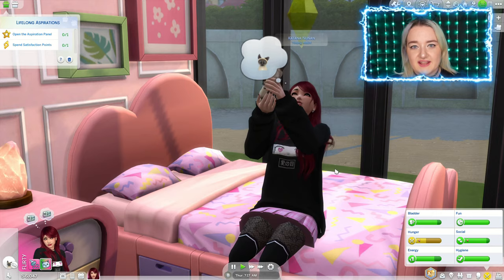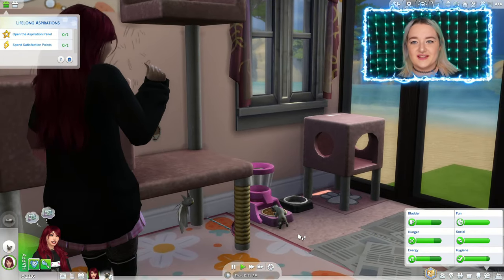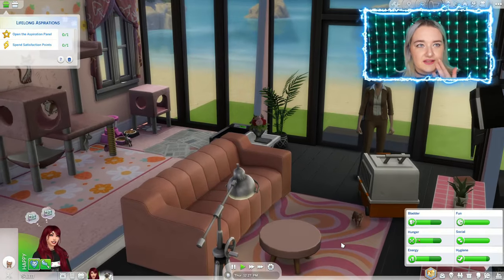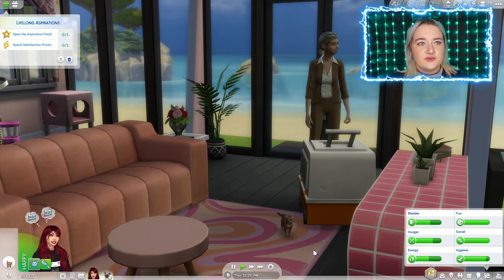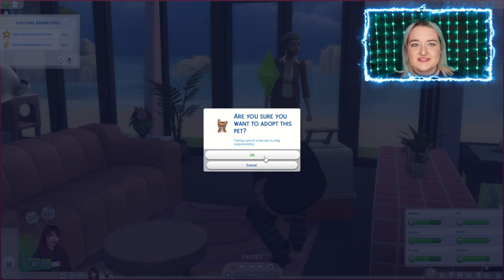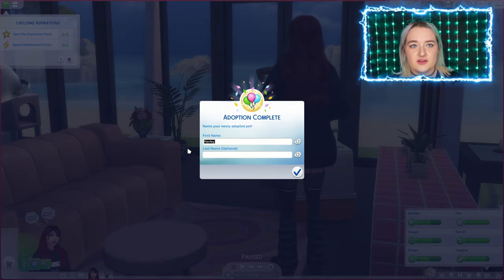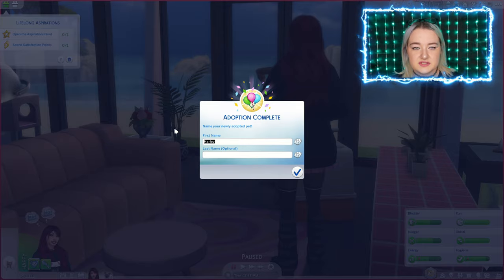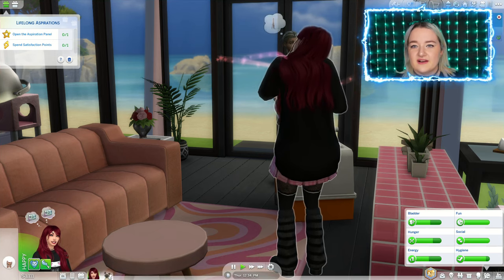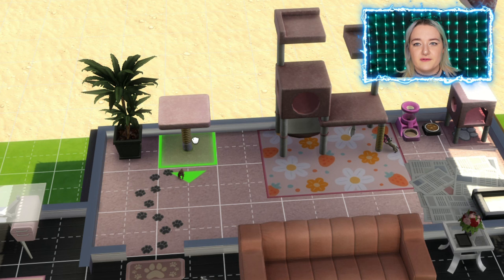I'm gonna get her a cat because she loves cats and she is lonely. There's a ginger cat — and her name is Nala. I want to get a ginger cat for Katana. A funny story with my cat — we thought she was a boy when she was a kitten and called her Tommy. So I think that's a fitting name for this ginger cat. There are no female ginger cats on the market to adopt, so I'm just gonna get this boy and call it Tommy.